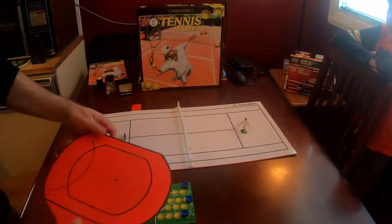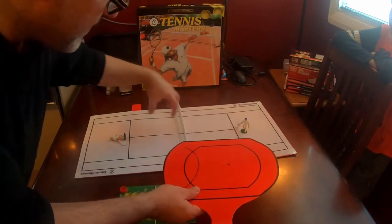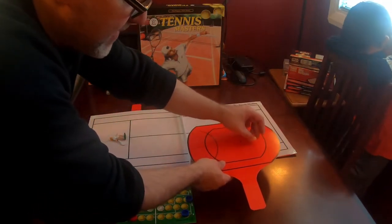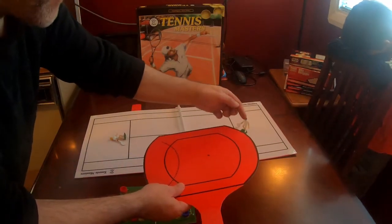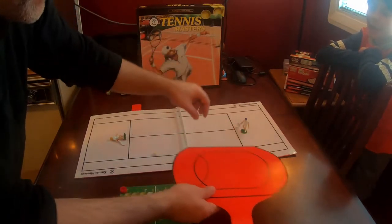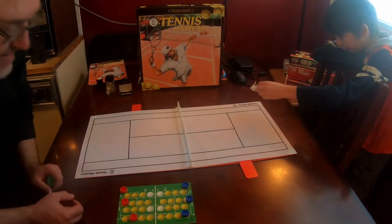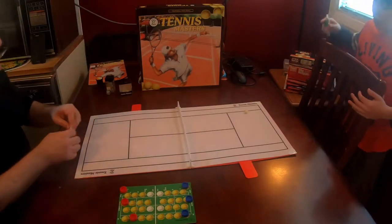This template here — and we both have one — goes underneath. If I'm serving and I land inside the service box, Kieran's going to have to line this ball up somewhere with this, and then it bounces to the back. This dictates movement as well — if you ever manage to get it inside the court but outside of this running area, then you manage to get a point. You'll kind of see how it works through how we play. I won the first set, and we're going to play set number two. Kieran's going to start.